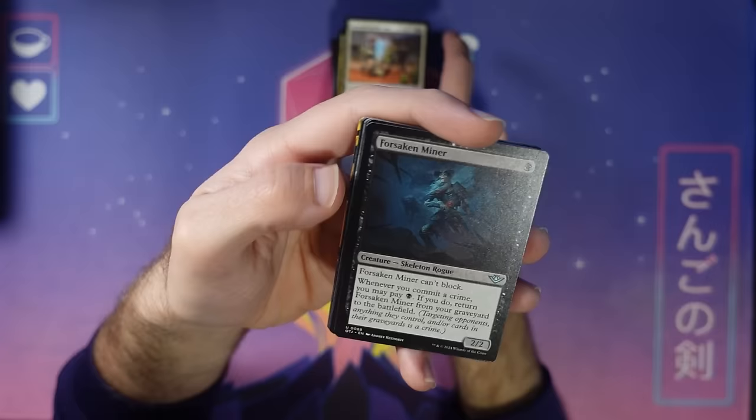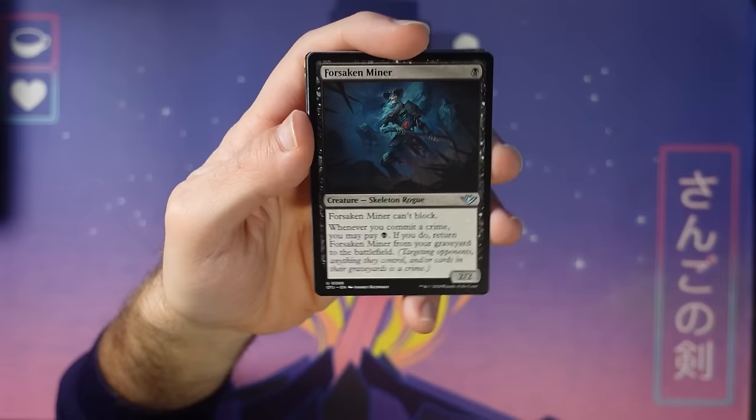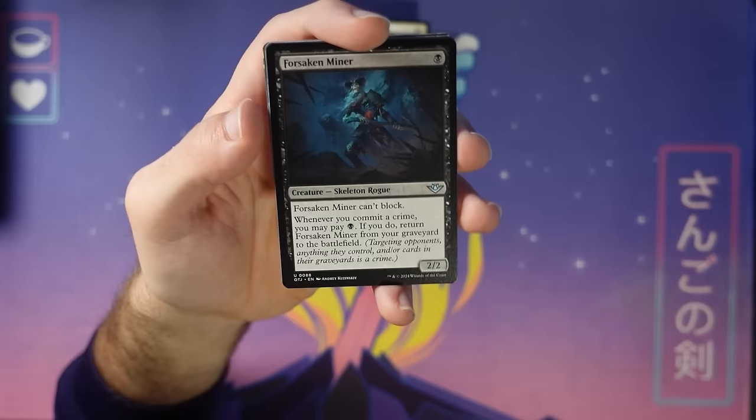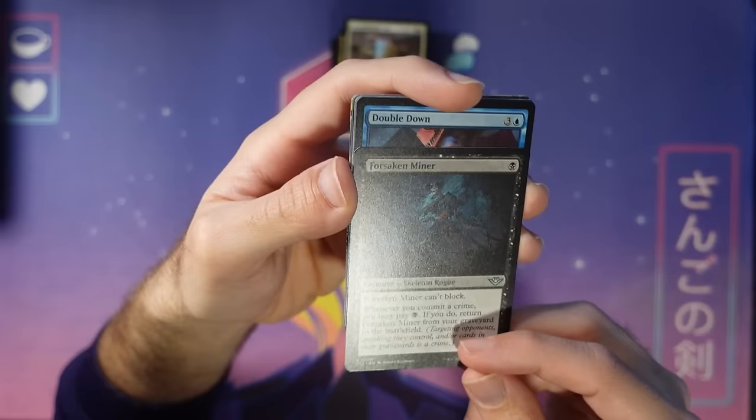The Forsaken Miner is a great card to sacrifice if you have a repeated way to commit crimes. A two-two can't block — already an exciting stat line. He comes back so easily. I predict you'll be seeing this card around, not always for attacking purposes but sometimes for combo synergies — sac it, commit a crime, pay black, bring it back. Yeah, this is a scary one.